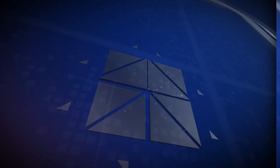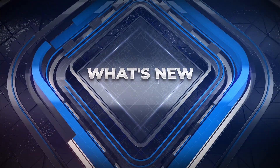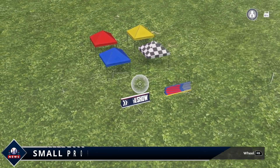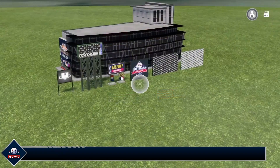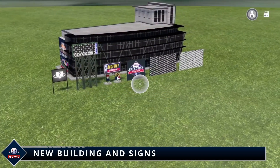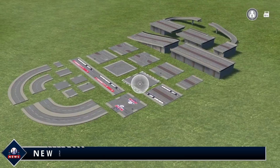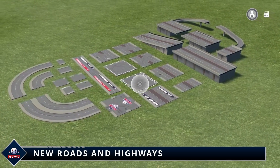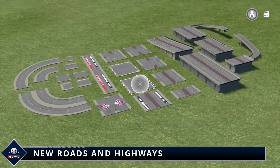We're gonna kick things off by checking out what's new. First we got a couple small tents and jersey barriers, and these could add a pop of color to your plazas. Next we got a building and a few new signs that are just reskinned from the old ones. And finally we got some new roads and highways — these are just lighter versions of the previous road set with some added decals.